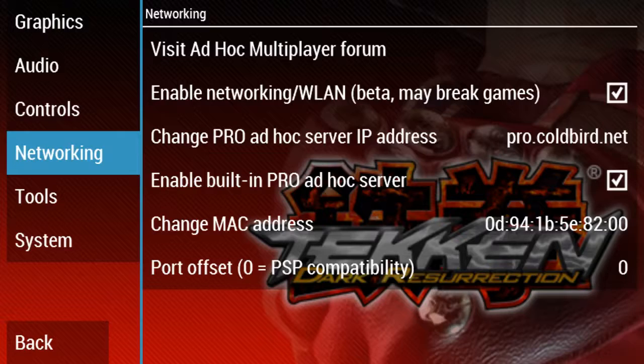We use the pro.coldbird.net server to connect to each other. To allow yourself to play with other people online, you're going to have to disable your firewalls and enable something called DMZ — it has to do with your router.